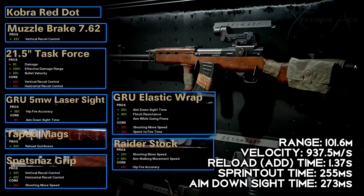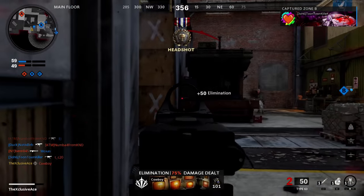Rounding out the second build: the five milliwatt laser reduces hipfire spread, taped mags speed up reload without sacrificing ADS time, the elastic wrap further boosts ADS speed, and the raider stock allows faster strafing to dodge shots at long range. Range is great, velocity is about as good as it gets, and sprint-out and ADS times are both reasonable — a really solid setup more designed for picking people off at longer ranges.